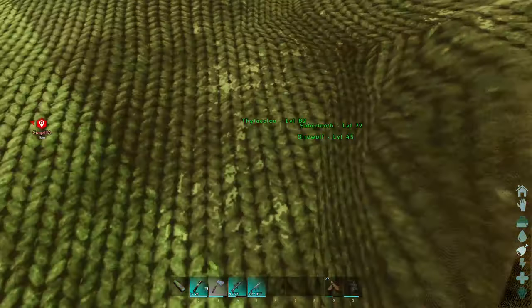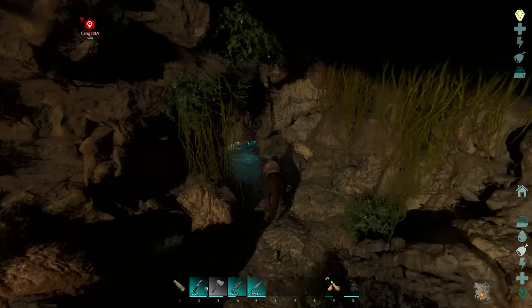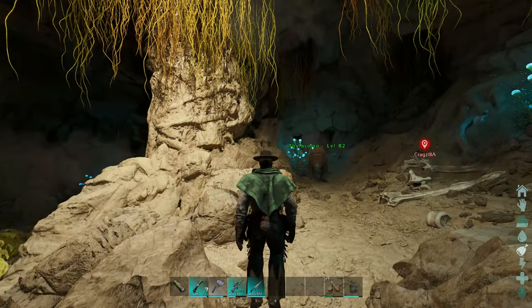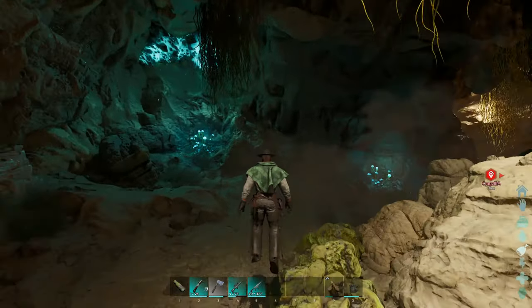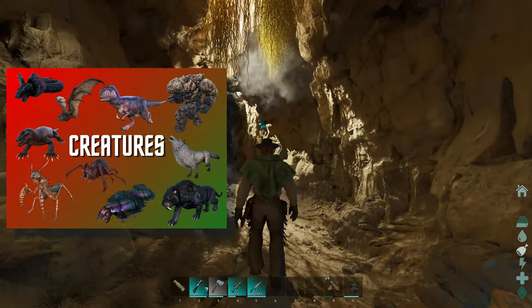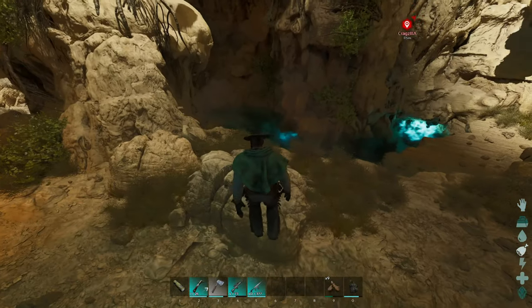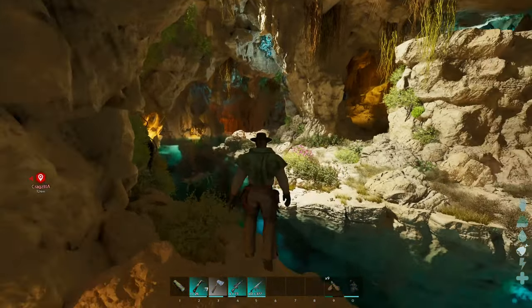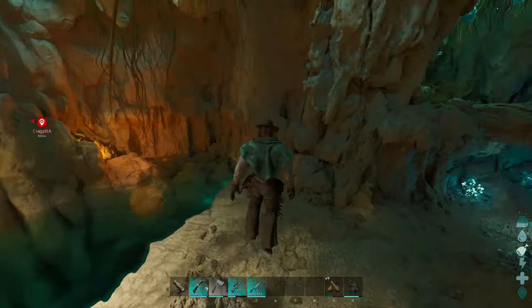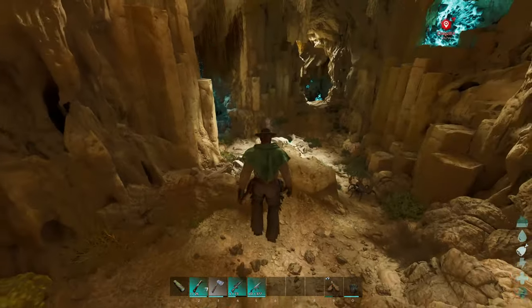With an Argentavis you can pick up whatever tame you want to take in there. The Thyla can actually fit into this cave, so if the Thyla fits then the rest of them can too. I will warn you — this is definitely the hardest cave on Scorched Earth. It's the hardest to find and the hardest to get through, with a lot of dangerous creatures inside. I'll display on screen what you'll encounter. It's basically a downward spiral — just keep following it. There's a lot of water you could get trapped in, and a lot of jumping, so always bring grapples and parachutes.